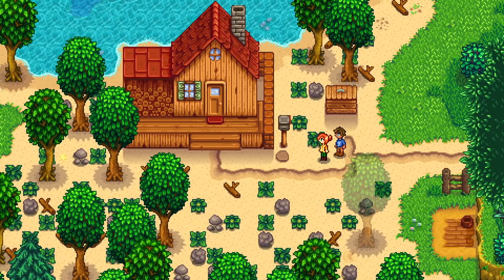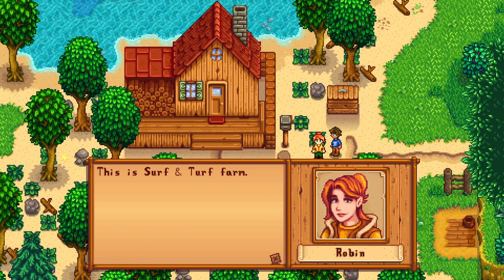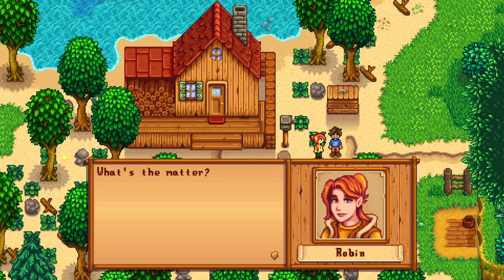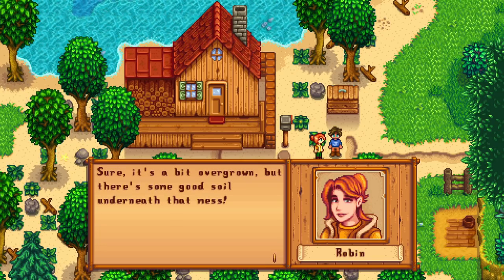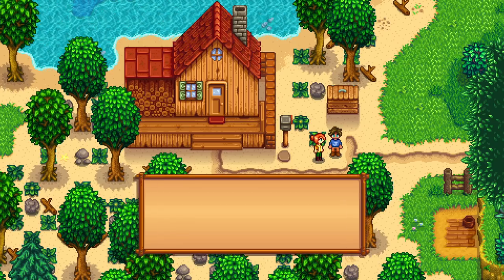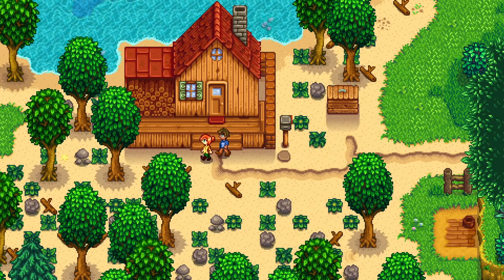We follow Robin to Surf and Turf Farm, which is full of trees. There's a momentary panic at the overgrown state, but Robin reassures us: 'Sure it's a bit overgrown, but there's good soil underneath that mess — with a little dedication you'll have it cleaned up in no time.' We agree: we've got this.